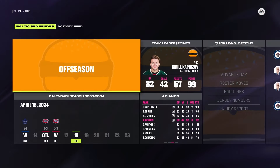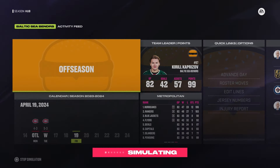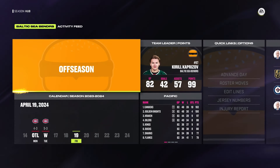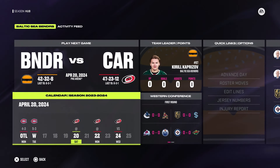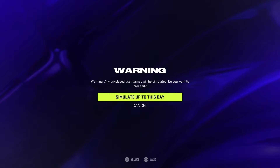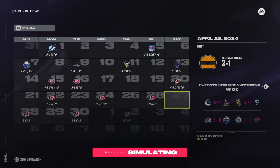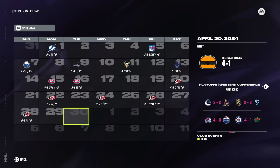We thought we'd get the Leafs but we got the Hurricanes — we came in with the exact same record at season's end. Simulating the first three games: two big wins and a loss, we're up two to one. Then we go up three to one and eliminate them. Checking the bracket, there are huge upsets everywhere — the Blue Jackets knocked out the Rangers.